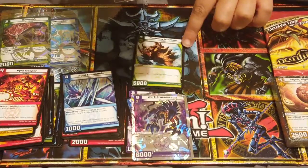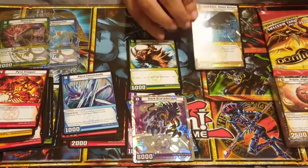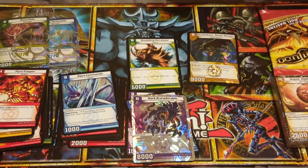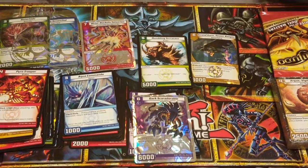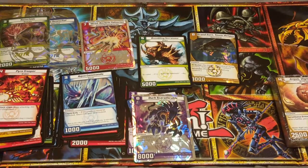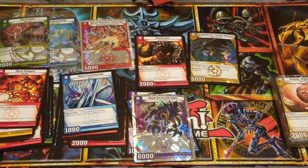From the Rocket Storm deck, we've got: Rumbling Terasaur, Pterosaur, Grand Tower Keeper, Wrist Rocket, and Tatsurion — I think that's how you pronounce it. One reason I never really got into this game is because some of the monsters look a little out there — very Magic and Yu-Gi-Oh based, and some of them look like Pokémon. It's like the offspring of Magic and Duel Masters, which is a game by itself.